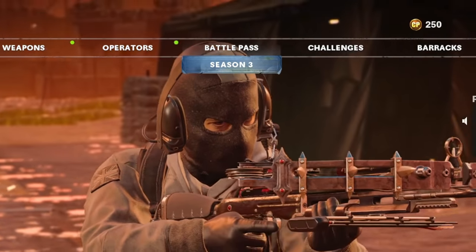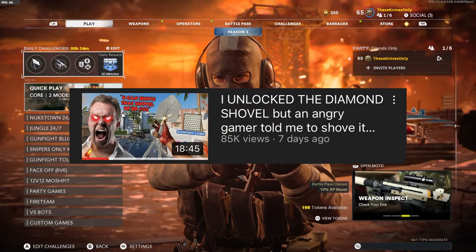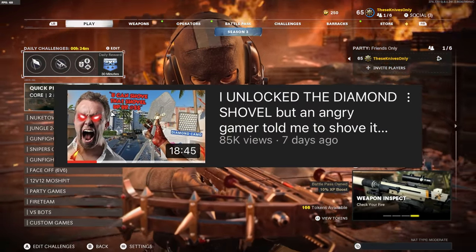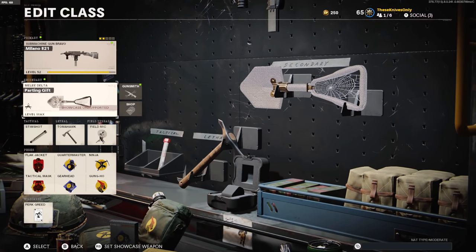Welcome back to another video on the channel. Hopefully you guys are having a great day. So it's now been a full week since I ended up unlocking Diamond Camel on the last melee weapon that we needed to unlock Diamond for in Cold War, being the E-Tool or the Shovel. And in that video, I ended up making a deal with you guys that if the video hit 15,000 likes in a week, I would end up doing the whole Dark Aether grind on all the melee weapons in Cold War.